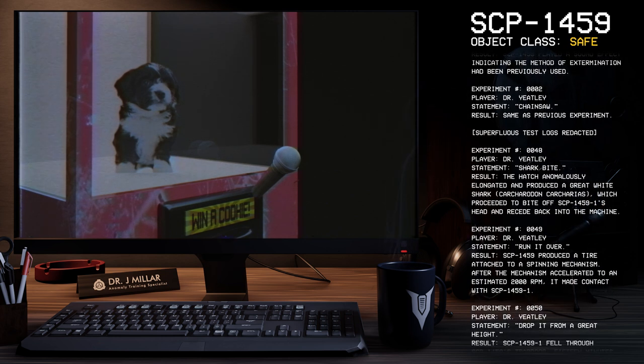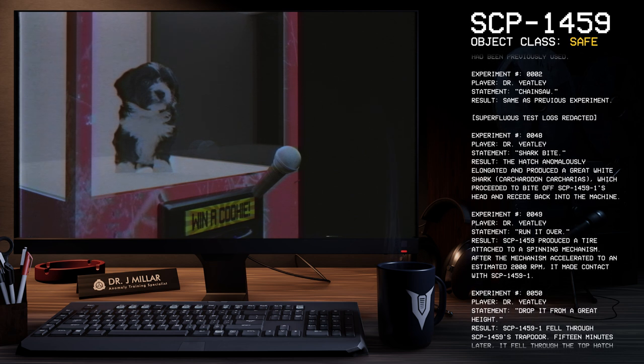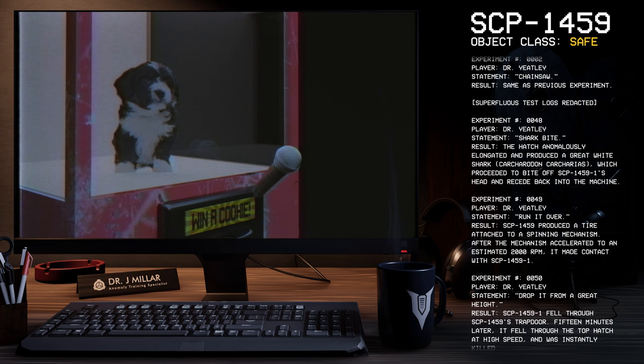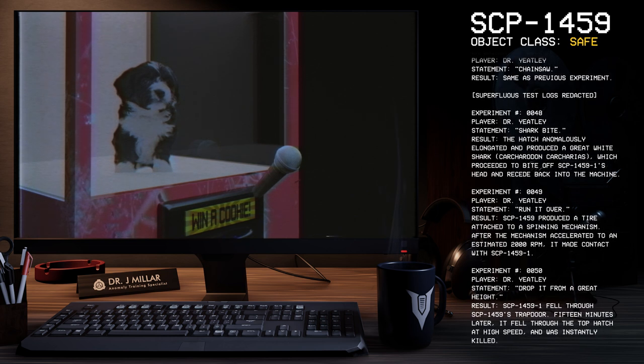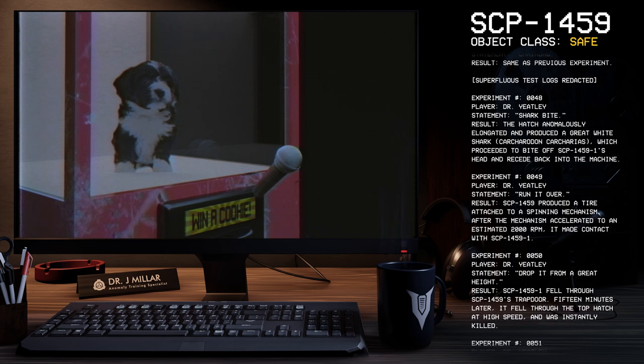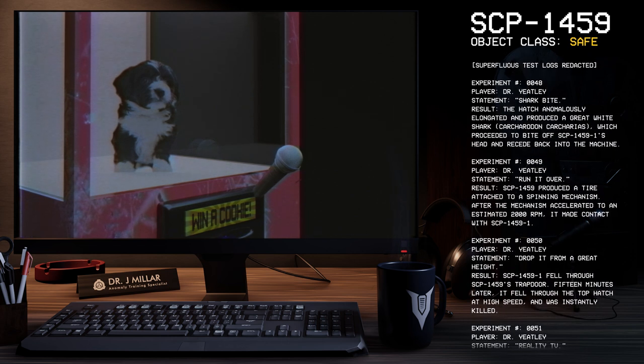Experiment 49. Player: Dr. Yeetley. Statement: Run it over. Result: SCP-1459 produced a tire attached to a spinning mechanism. After the mechanism accelerated to an estimated 2,000 RPM, it made contact with SCP-1459-1.